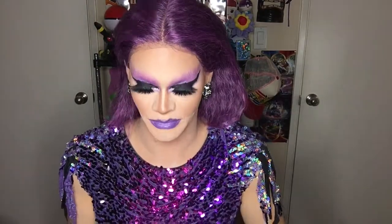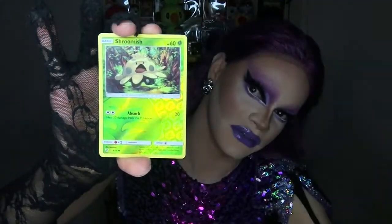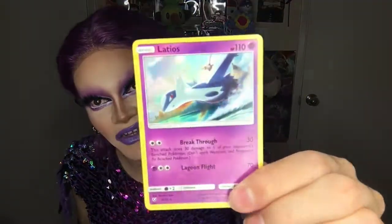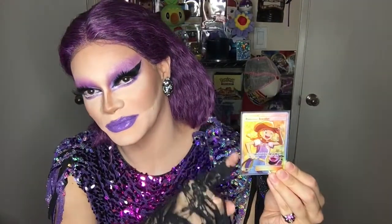Here is the Mew pack — the last pack for the Darkrai GX box. I'm excited. We had a really successful box! Here is the code card for the last pack. Fairy Energy, Shroomish reverse, and then two holographic Latios. So the win for that box was the full art Pokemon Breeder Trainer Supporter card. Love it.